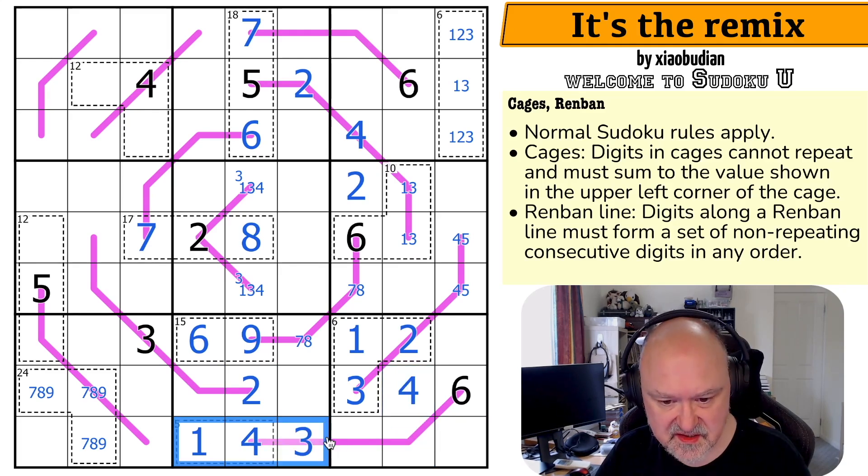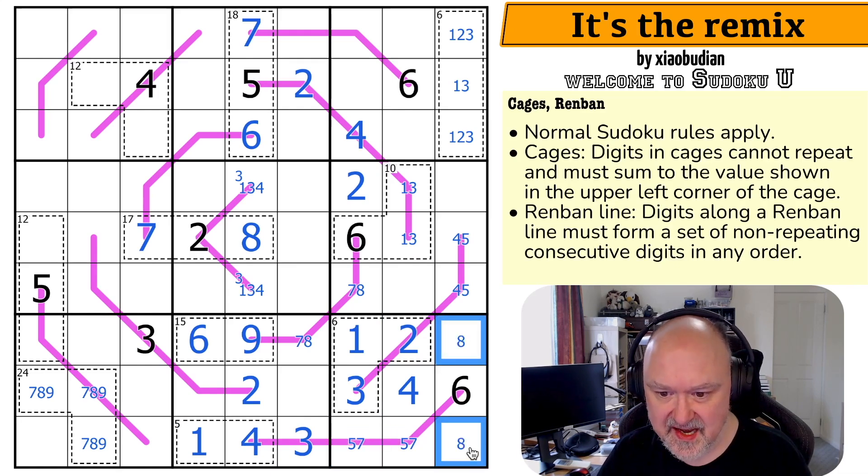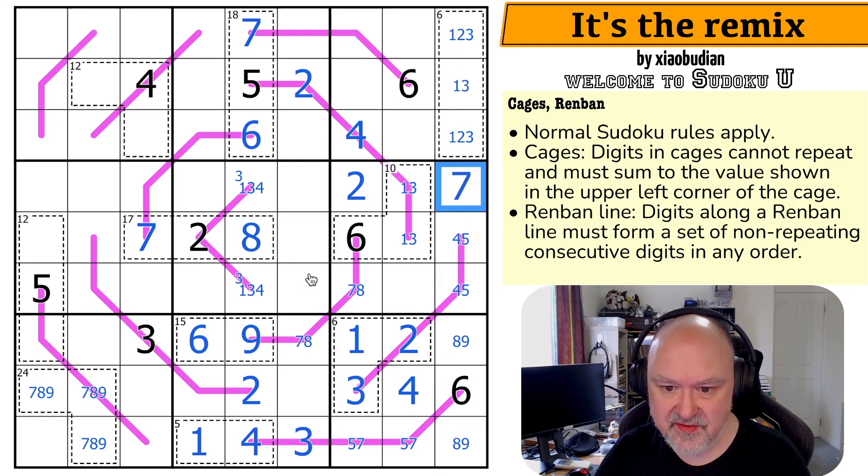Very nice. We must put a 5 in one of those two. It's either 2,3,4,5,6 or 3,4,5,6,7. So these are from 2,5,7. There's no 2 because I've already got a 2 in the box. This is a 5,7 pair, so these are 8 and 9. I've got 1,2,3,4,5,6,8,9 — that is a 7, making that the 8 and that the 7.